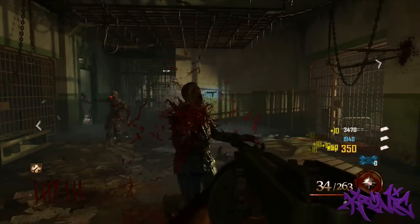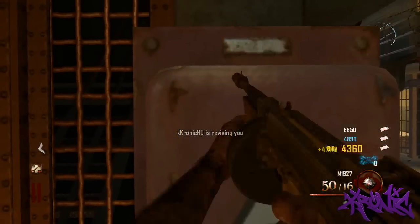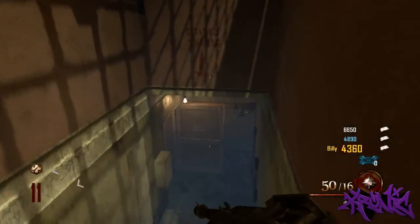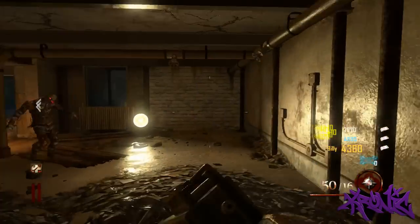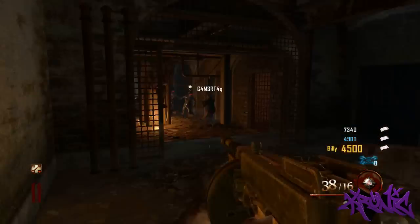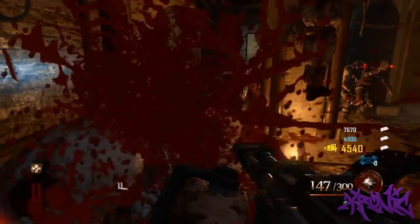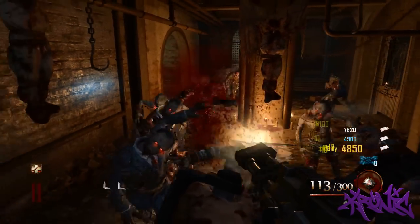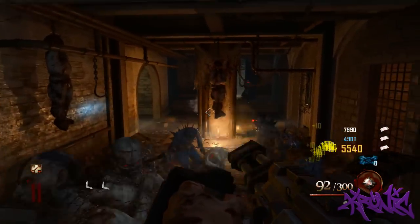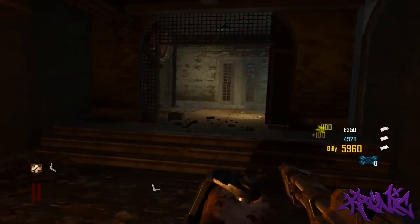Zombies take much more to kill at higher rounds, but at a slower round you see they die pretty quick. Once you're done with all three dogs, you just want to make your way down into this — I call it the cellar. It's by Double Tap, like going towards Jurganov, but instead of going over there you just want to clear up the zombies like I'm doing here on Death Machine. Death Machine in the box — I was so excited when I got that.